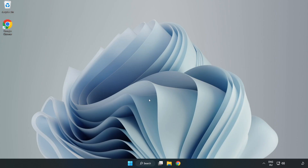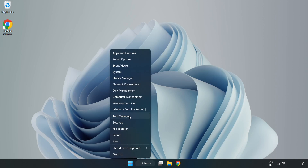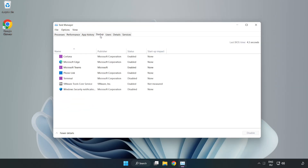If that didn't work, right-click the Start Menu and open Task Manager. Click Startup and disable not used applications. Close window.